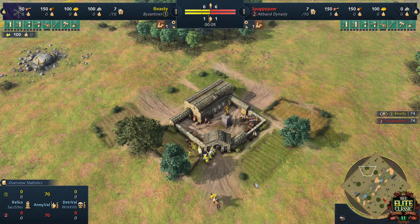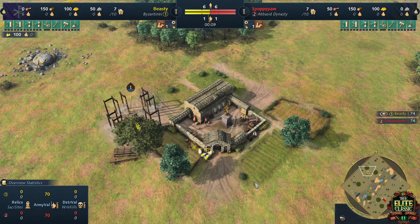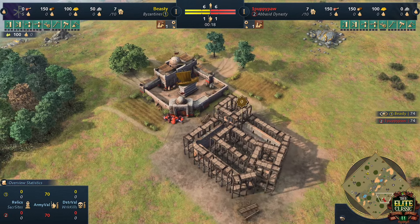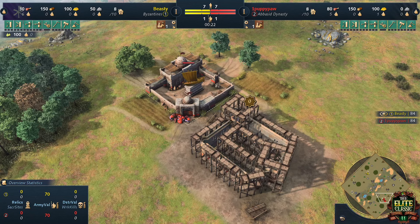Welcome guys to the Elite Classic 2nd Edition. This is the best of 7 between Beastie playing as the Byzantines in the color yellow against his opponent PoppyPow, playing as the Abbasid Dynasty in the color red.